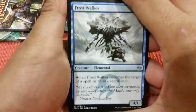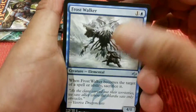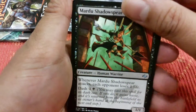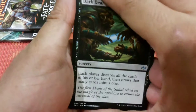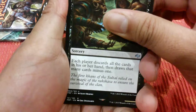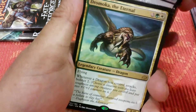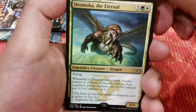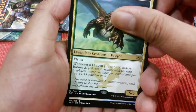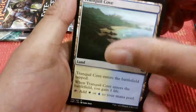Pack four: the first uncommon is a Planeswalker for Mardu's Shadow Spear. Darktail, and it's a rare. Dragonscale General — it's a common, man.